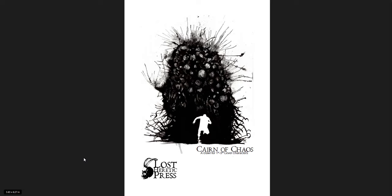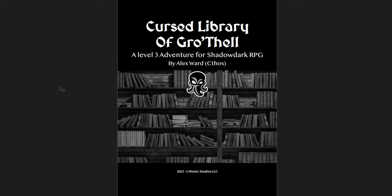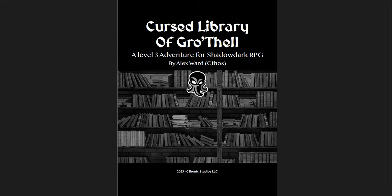The first I wanted to cover is the Cairn of Chaos by Lost Heretic Press. They previously did the Lost Tomb of Ostroboros, a level zero gauntlet funnel that I really liked and reviewed before. As soon as I saw Cairn of Chaos, I knew I had to get it too. It's really cool — reminiscent of a couple of adventures I've seen before, but with unique twists. As a low-level adventure, it's a fantastic introduction to a certain style of campaign.